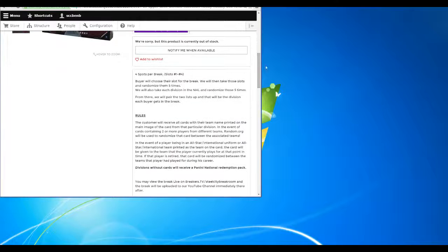Going to go to the rules real quick. Four spots for the break, spots one through four — only four divisions in hockey. The buyer will choose their slot, and we will randomize it five times. From there we will take the division and randomize those five times as well.